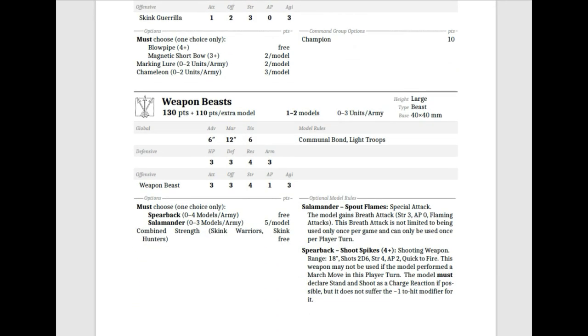Weapon Beasts are pretty similar to how they were beforehand. They're large beasts, 40 by 40, 130 points for one model. You can have 0 to 3 units, 1 to 2 models in a unit, 110 points for an extra model. They're Advance 6, March 12, Discipline 6, with Communal Bond and Light Troops. They lost Hard Target. Stats are HP 3, Defense 3, R4, Armor 3. Offense: 3 attacks, Offense 3, Strength 4, AP 1, Agility 3.